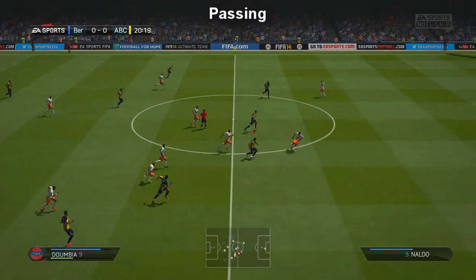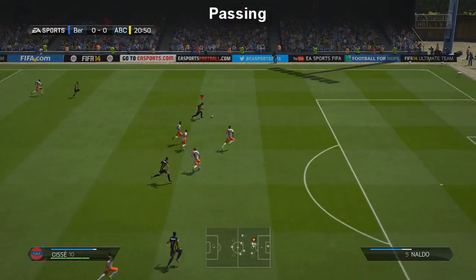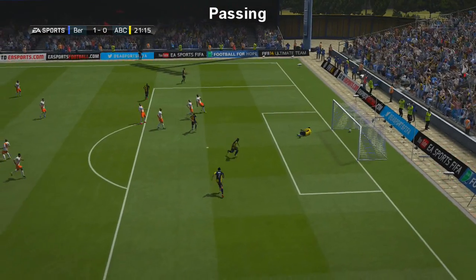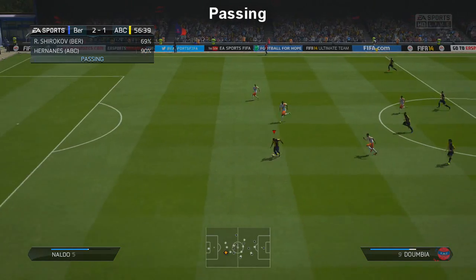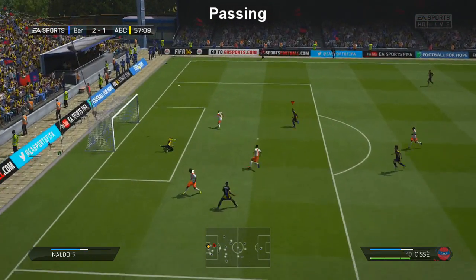The left midfielder puts in a brilliant finish. By the way, I'm going to upload this squad as a separate squad builder, so if you want to see that be sure to leave a comment and a like letting me know. That was a fantastically worked goal that Shirokov had a massive part in — he gets the ball rolling, passes it to one of the strikers, and releases the other striker through on goal.